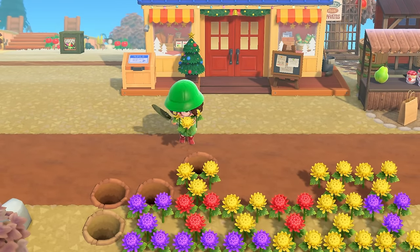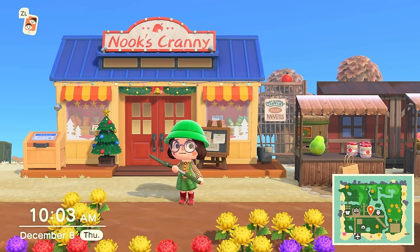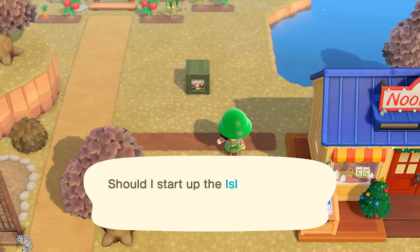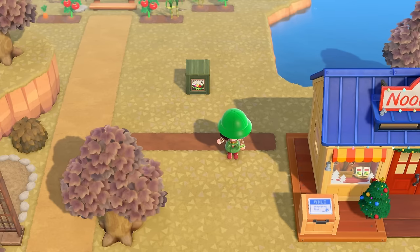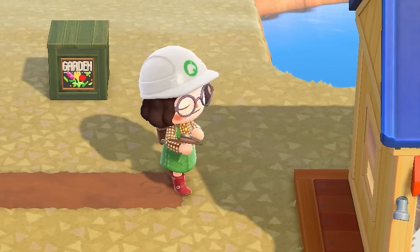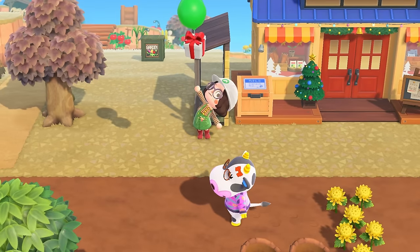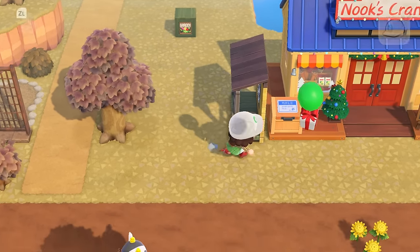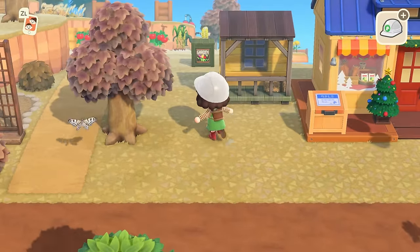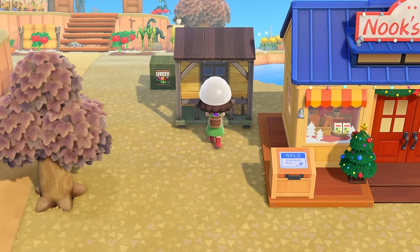I'm going to start working on Nook's Cranny — it's about time it has some decorations. Basically, my idea is to decorate it like a grocery store. I went ahead and grabbed some items and customized things because I have a general idea of the colors and items I want to use. I'm thinking the brick path — actually, I kind of like the wood one. I really like it because it kind of matches the little wood on the side of Nook's. Yeah, this was a perfect choice.